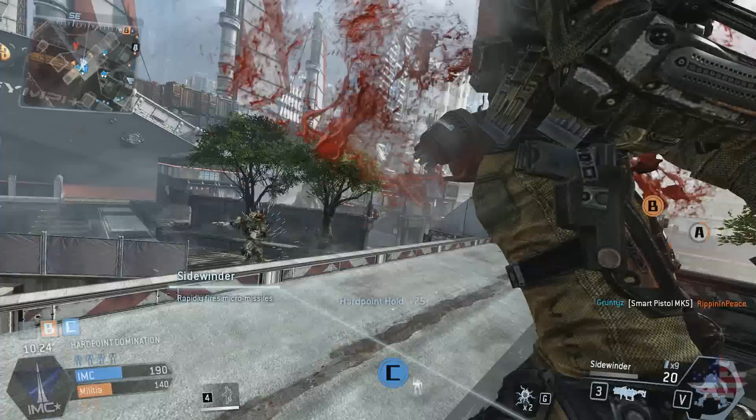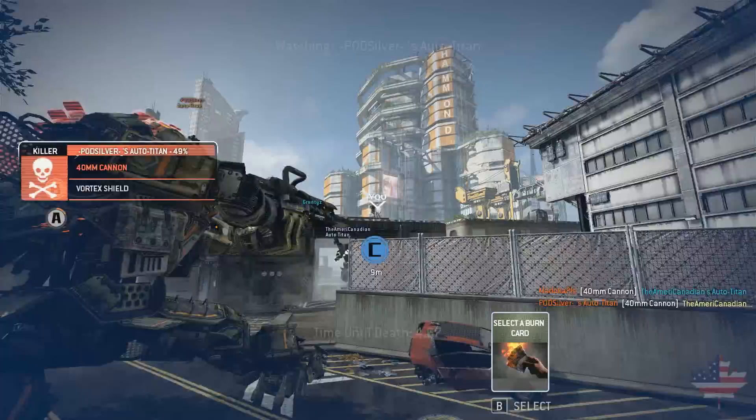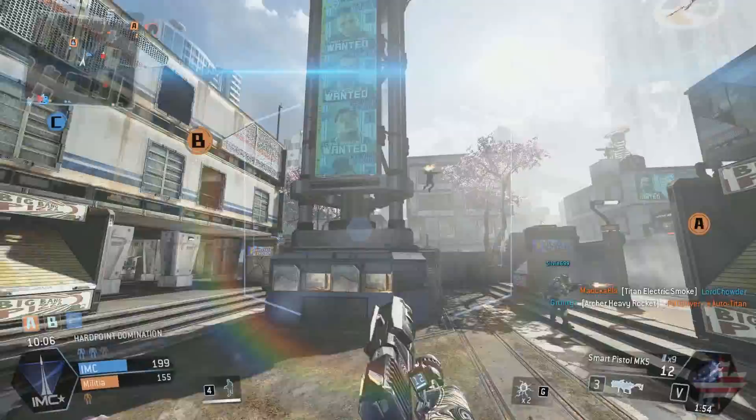A lot of the times you get killed by somebody using the Smart Lock Pistol, it's because you got shot in the back or the person was camping. And a lot of times you get kills with it, it's when you're following somebody who doesn't know you're there. In those situations, using any other weapon would be just as effective.